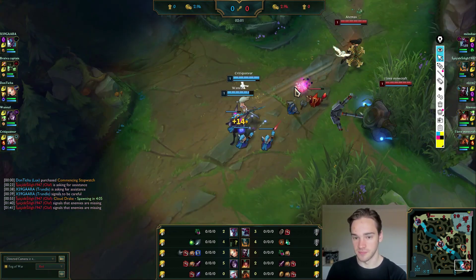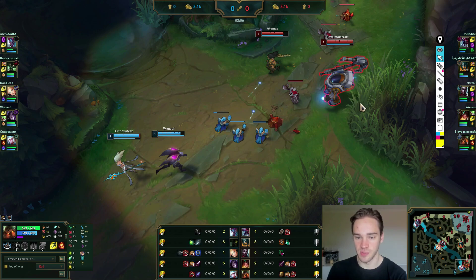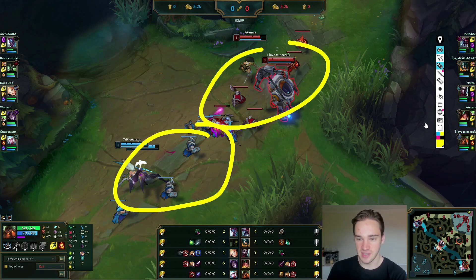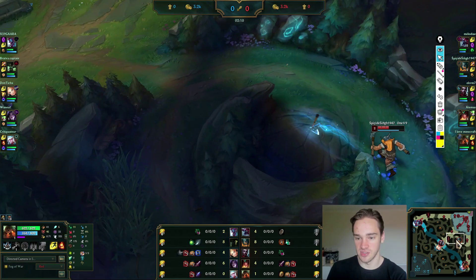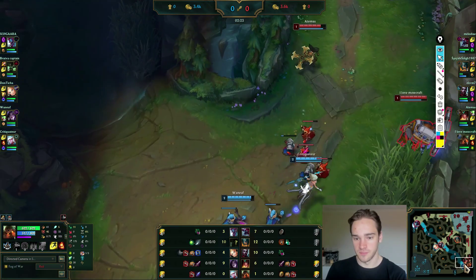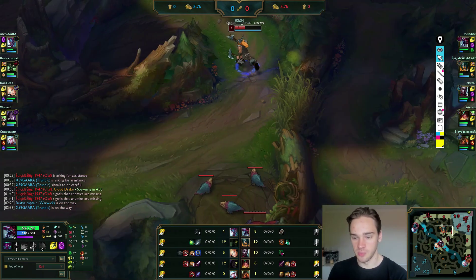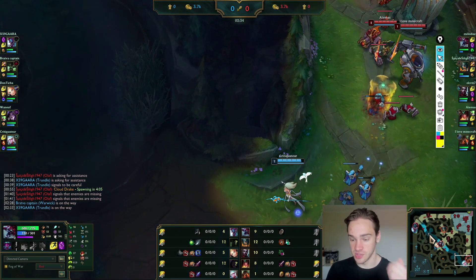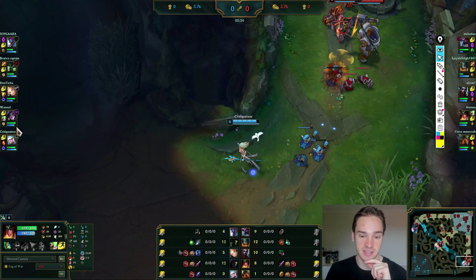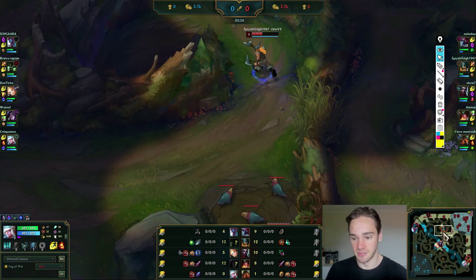Look at this — they're already pushing. You can see how the two-ranged matchup interacts with the one melee, one ranged bot lane. There are about eight or nine minions to their six, so this is going to start pushing toward their tower. This would have worked if you'd done that game plan. It's hard-pushing — you need to go bot high. This is a crucial lane for you to get ahead, and you cannot let Kaisa and Janna scale.